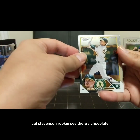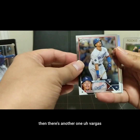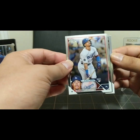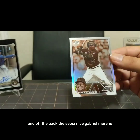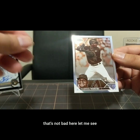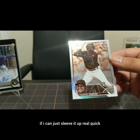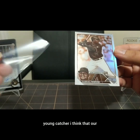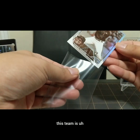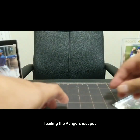Rookie Cal Stevenson. There's a chrome - and there's another one, Vargas, and off the back the sepia. Nice Gabriel Moreno - that's not bad here. Let me sleeve it up real quick. Young catcher, and I think this team is defeating the Rangers. Just put that in a little sleeve.